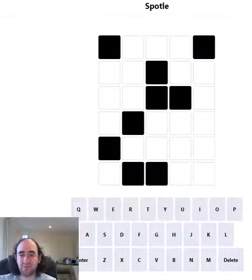Hello again, welcome to today's attempt of a Spottle Puzzle. This is Wordle, but there are some obstructions in the grid. That's what those black cells are. We won't find out any information about the letters we put in those positions.